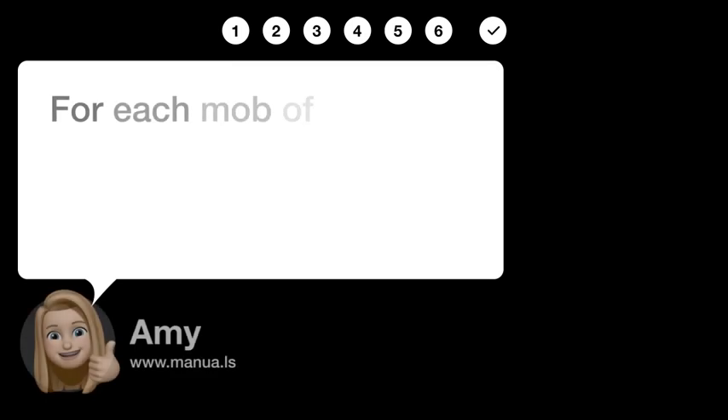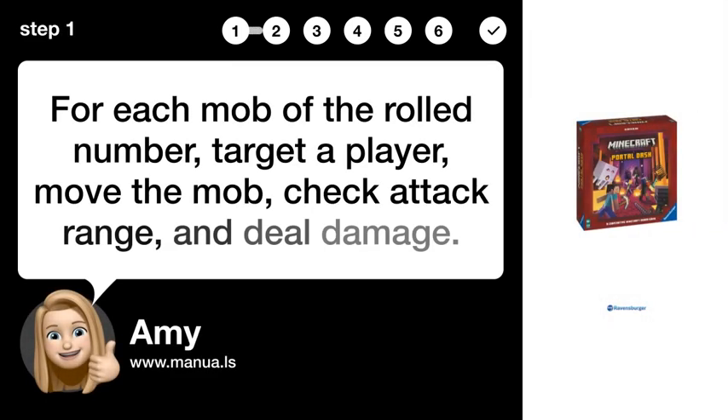Step 1: Activate rolled mobs. For each mob of the rolled number, target a player, move the mob, check attack range, and deal damage.